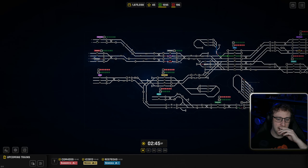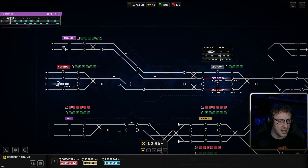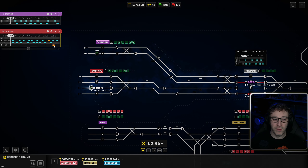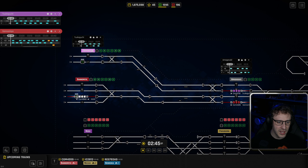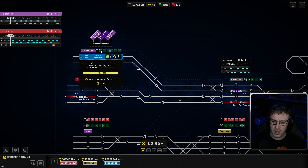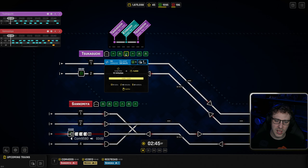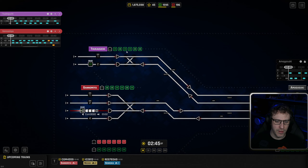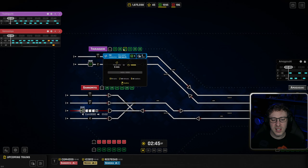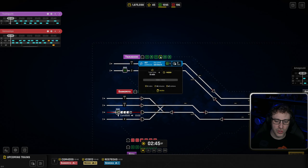First up we're going to do a commuter contract. Somewhere in this network we're going to get a train, it's going to go to some stations and then back again. Looking over at this part of the network, there are a lot of trains going in and out of these particular stations — very, very busy. We've even got some conflicts down here already. But I'm going to try and squeeze a commuter train into one of these. Let's look at the contracts for this particular station. We've got a contract that goes between a couple of stations and back again — that's not the right sort. Here's another commuter contract going to Kobidashi, which is miles away. I'm looking for somewhere closer, and there are only really three options. So maybe we get the train to go down here and back again.